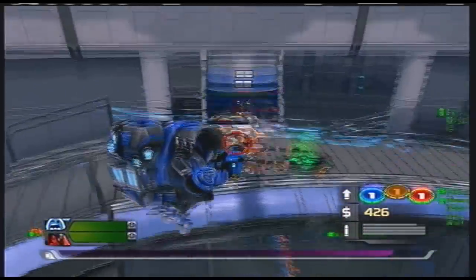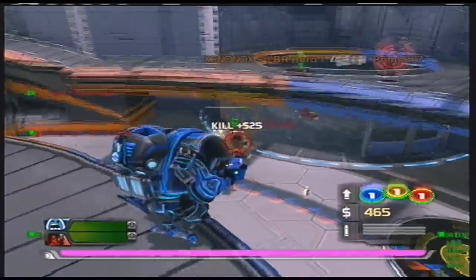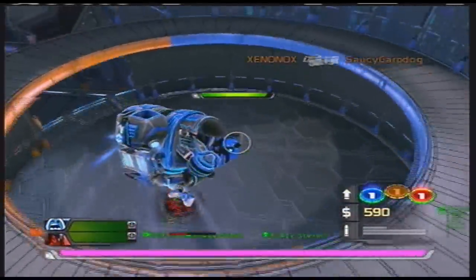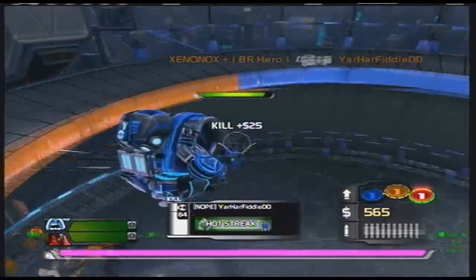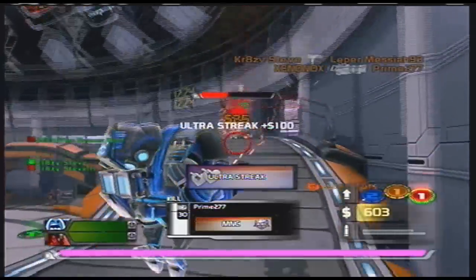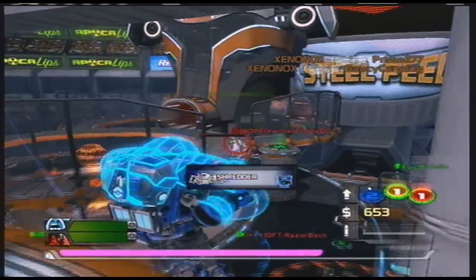The main job of the gunner is to kill every enemy you see on the battlefield. There are times when teammates will call for help — that's why I went back, because my friend BR Hero required my assistance. As a gunner, you want to kill every player you see on the battlefield because if they're dead, they can't harm your teammates, and your teammates can do their job safely.